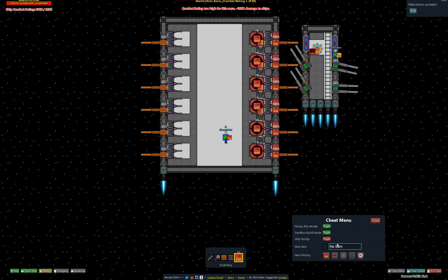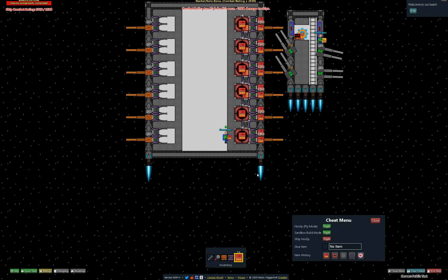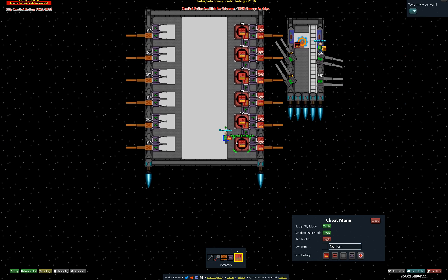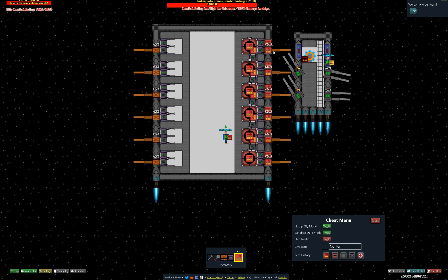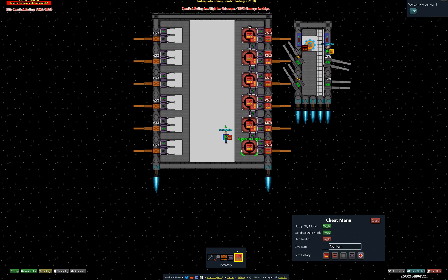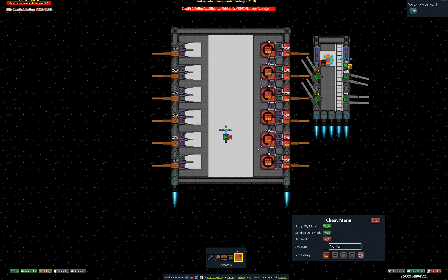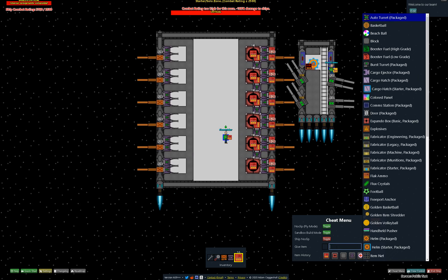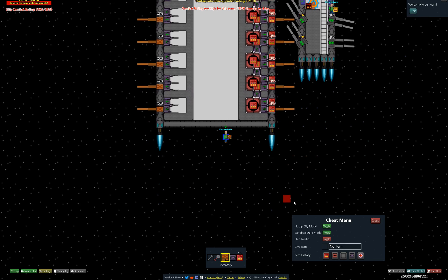Hello guys, this is the next part of how to make stronger ships, and this one is about this kind of transport system. You can see there are expanders, two loaders, a remote turret, and some transport system, so it's quite a standard system — but this part is missing one very important element.